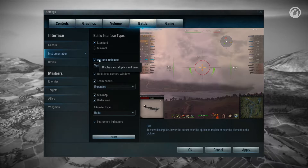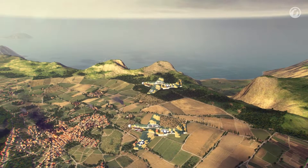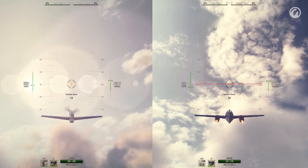Enable the Attitude Indicator in the Settings menu — it will show you the angle you're climbing at. The optimal climb angle for piston-engined fighters is 30 degrees, and 50 degrees for jet-powered fighters.